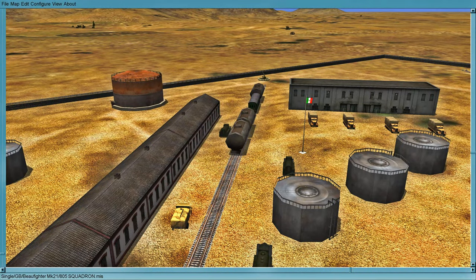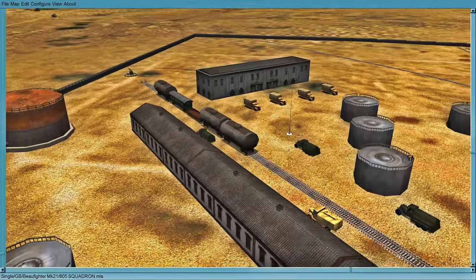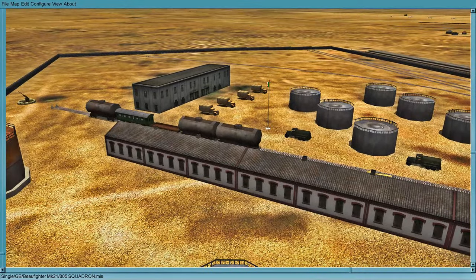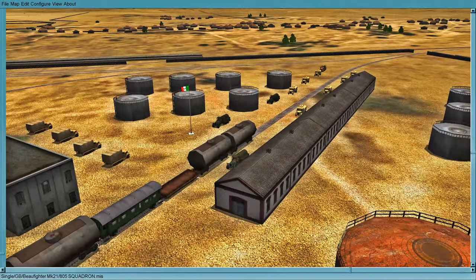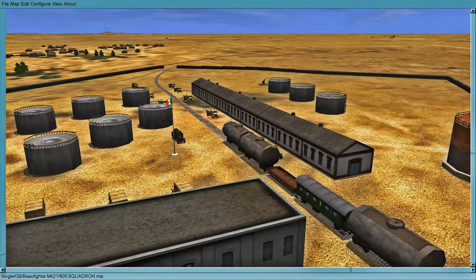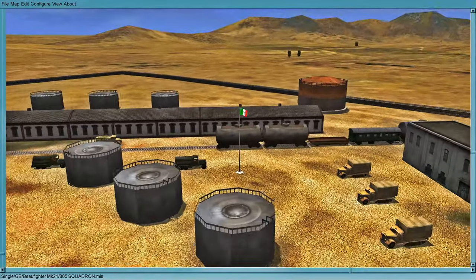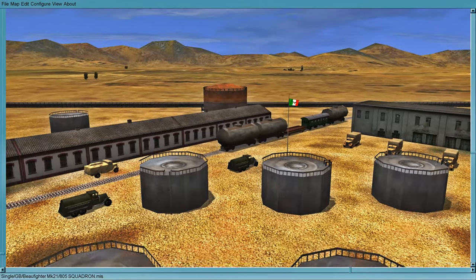There's our target — Fort Caprese, Italian occupied Libya. A major military logistics hub, and we're going to try and take it out.